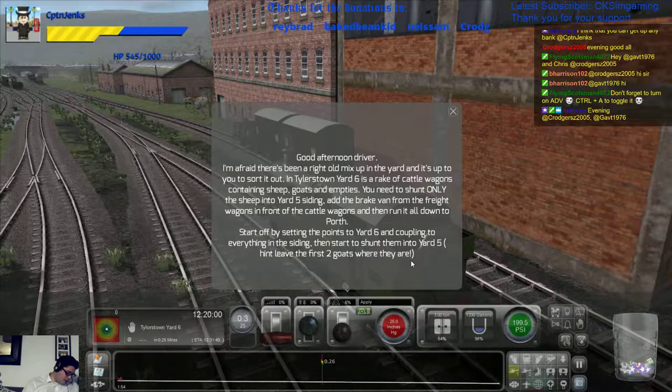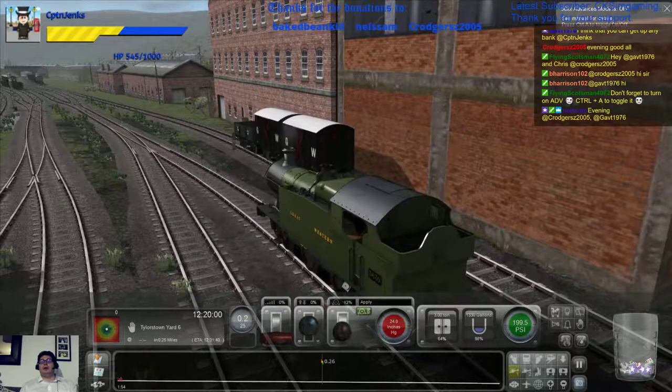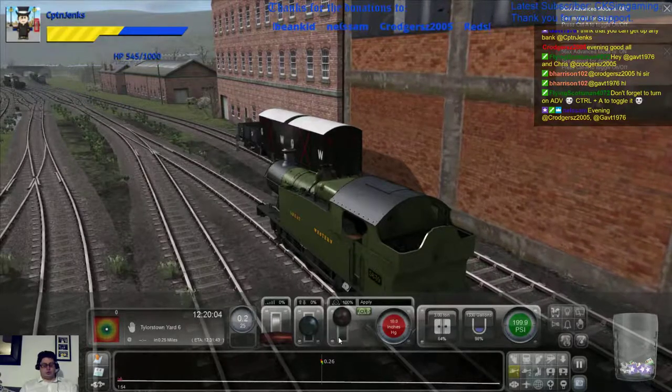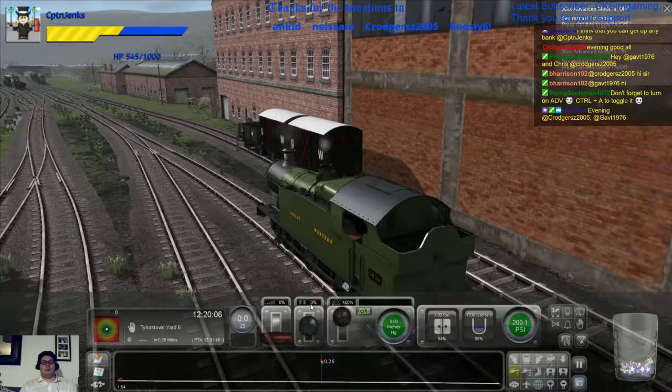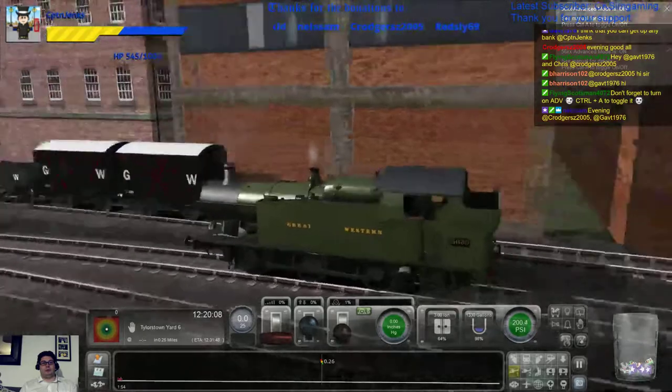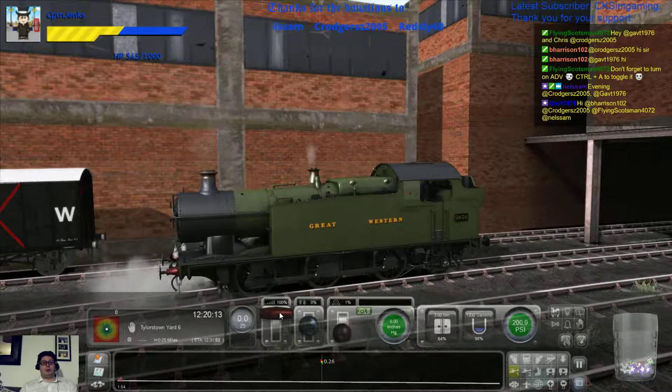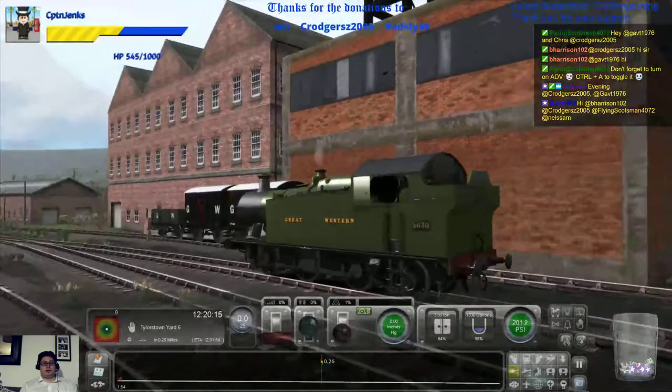Don't forget to turn advanced control on. It should be on anyway, but it's off so let's bring that on. Because, you know, why wouldn't we be cruel to ourselves? Right, now with absolutely nothing on we're going to open the regulator, so then we can check that they're on.